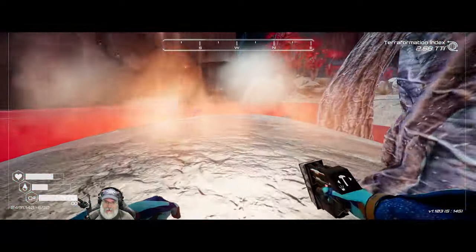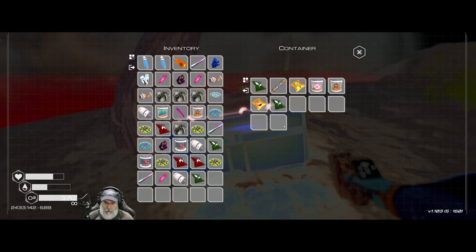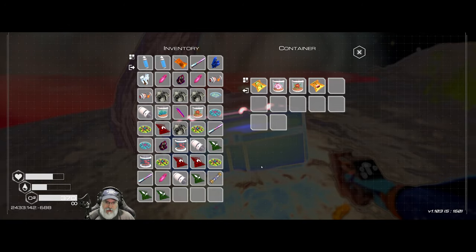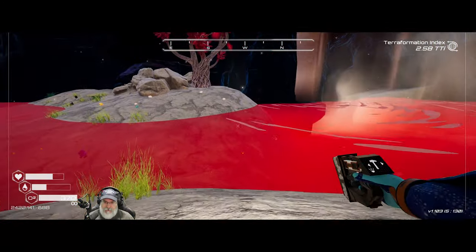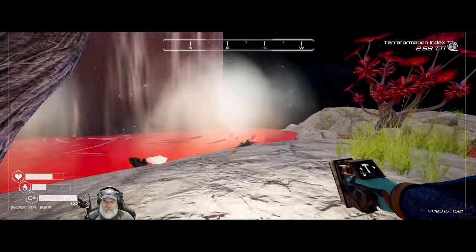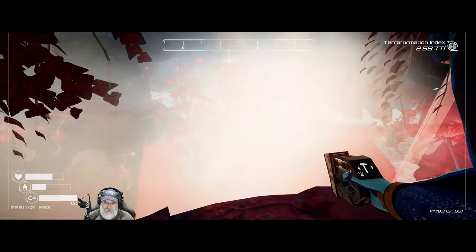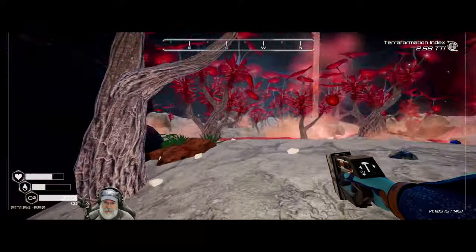I wish the game had an awesome sink mechanic like Satisfactory. For those of you who don't know, in Satisfactory if you have excess material you can feed it into this device called an awesome sink — it's kind of like a ginormous trash compactor, but what it does is it generates coupons that you can then use to purchase things. So you're not ever really wasting anything.